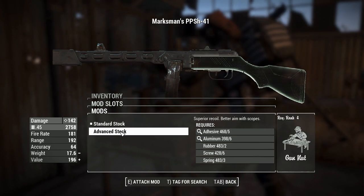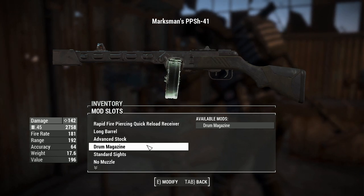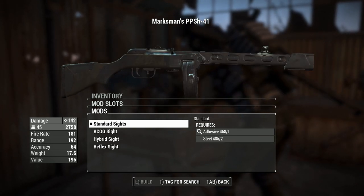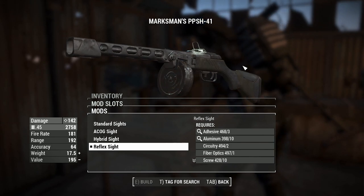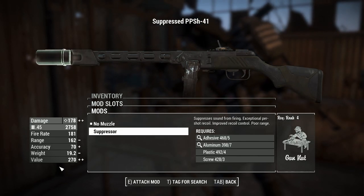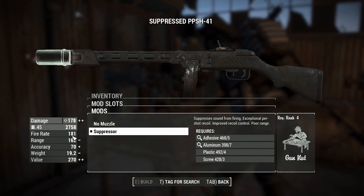The advanced stock will give us superior recoil and better aim with scopes. There are scopes with this thing, but they're kind of see-through — most of the scopes act like basic see-through scopes. If you don't want those and want to retain the World War II look, you can leave the iron sights on. You can chuck on reflex sights — it'll make it slightly better in VATS. The reticle looks kind of painted on, which is very weird. For the muzzle, you can chuck a suppressor or go with no muzzle, so we'll trick this one out with the suppressor.